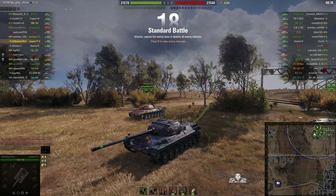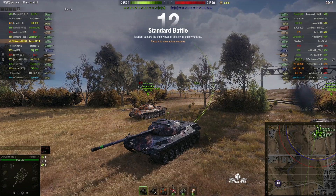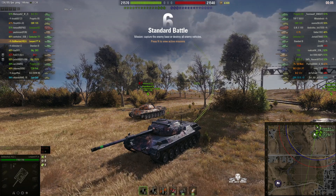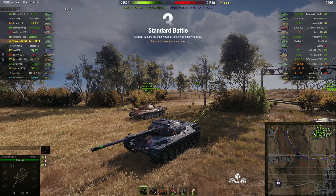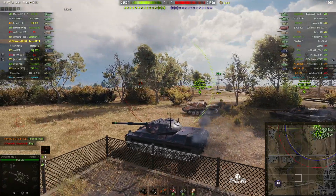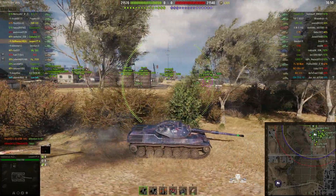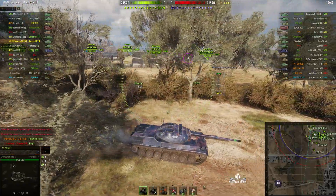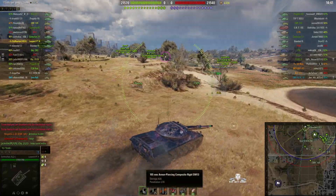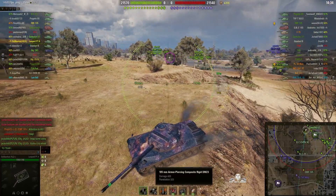Welcome back to WhatRT Noobs. This is a Leopard Prototype A, a tier 9 German medium tank. It's located on the north east spawn of Highway and it's under the command of Sly Meerkat. This is the German contender for the universal tank, the European tank, and it's quite a decent little vehicle. Very low on armour but it does have a very good gun — a 105mm gun with 420 alpha, penetrating 278mm with standard APCR and 323mm with premium.